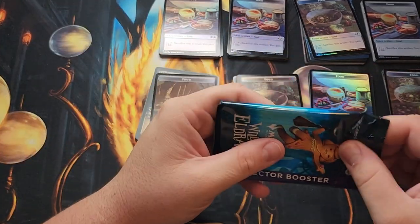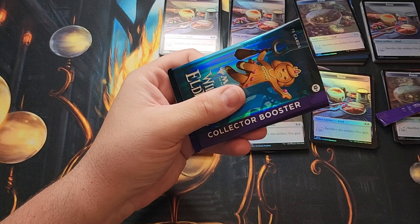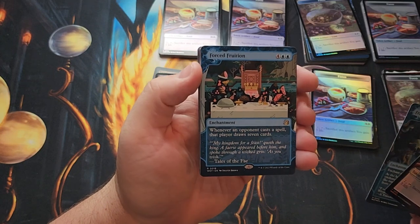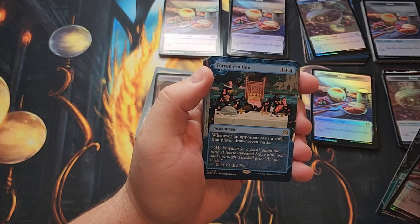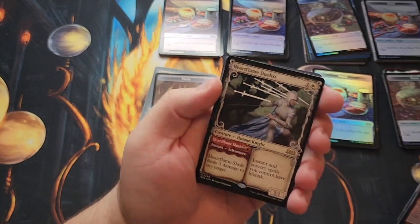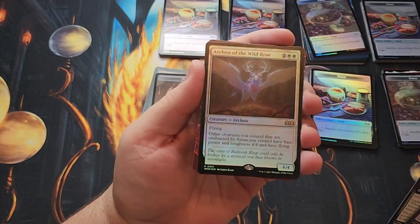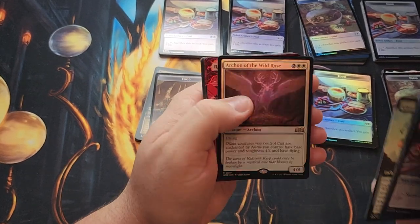Two-thirds of the way done, four packs to go. We got two anime cards so far. Sneak Attack's really good. There's still some bangers for the reprint cards — there's Fraying Sanity and Forced Fruition. Let players draw seven cards — that's very interesting, kind of for the group hug type decks. Heart Flame Duelist — I haven't seen this art for it yet, but it's a cool card. I bet in foil the swords really pop out. Giant Inheritance — that's going to be our commander card. Archon of the Wild Rose — definitely a good card. Auras are a thing in this set and this really is a payoff for them.